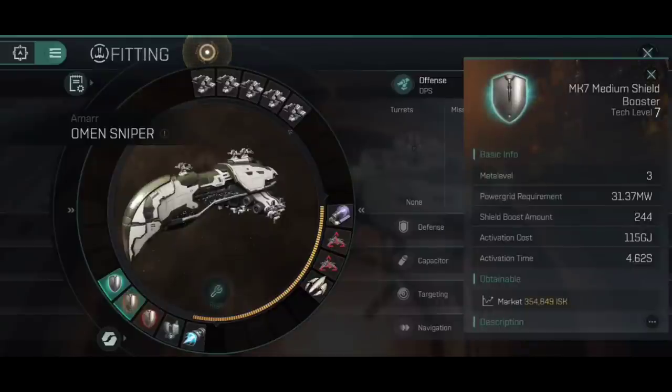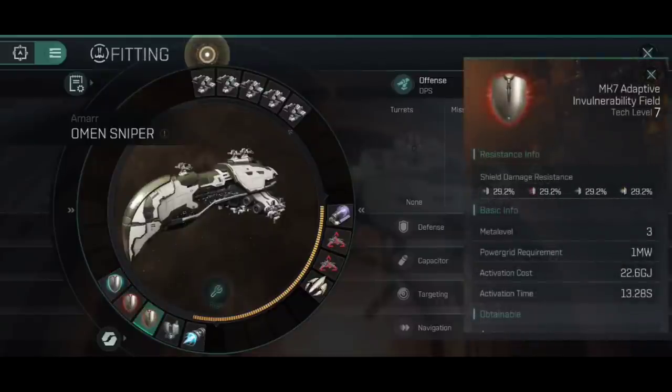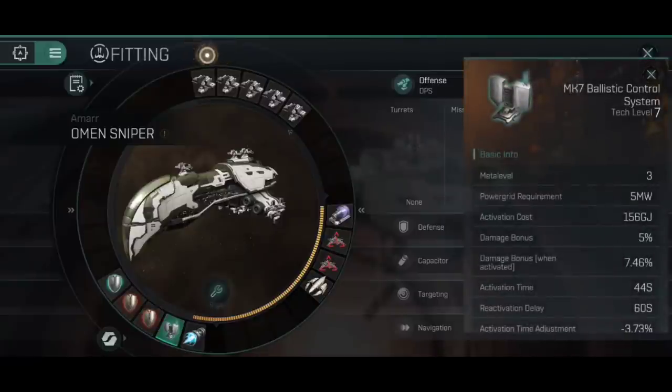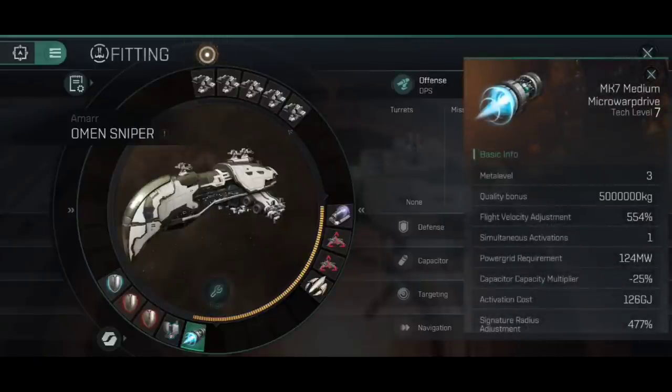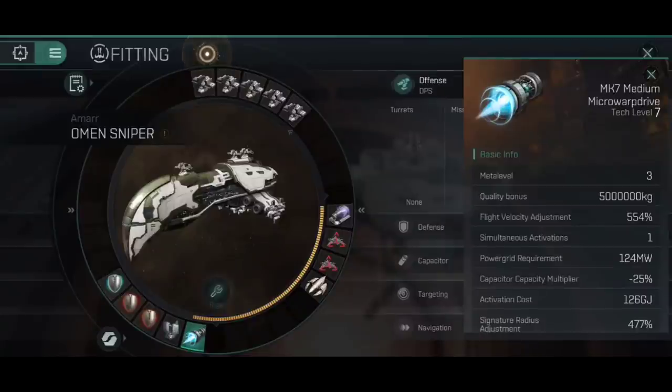For the mid slots, I've gone with a Mark VII medium shield booster and Mark VII adaptive invulnerability fields, which provide our tank and some really good resistances that means this survives really well in PvE. For PvP you might want to change these around depending on what you're doing. A Mark VII ballistic control system is our weapon upgrade module — we're getting a passive damage increase just by having it fitted, and you can activate it for a massive increase in damage for a short period. Finally, in the low slots, a Mark VII medium micro-warp drive allows us to relocate quickly. In PvE we want to sit around the 30km margin, so we're not going to leave it running most of the time — it's just there to maintain that 30km range.